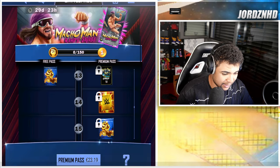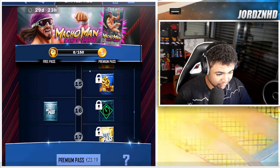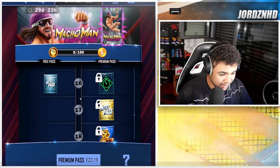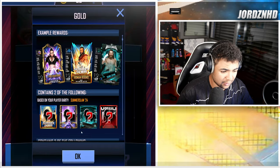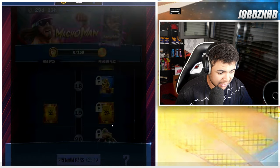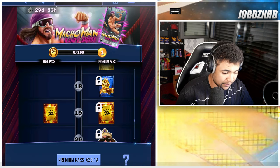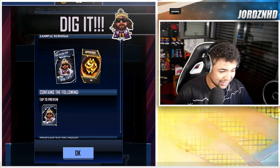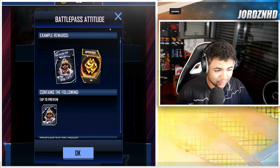Level fourteen, an RDP pick. Level fifteen, 650 super coins. Level sixteen — free track, a silver pack; paid track, you get a perk. Level seventeen, gold pack. Level eighteen, 800 super coins. Level nineteen — free track, RDP pick; paid track, two RDP picks. Level twenty, this awesome-looking 'Can you dig it?' Macho Man Randy Savage attitude card with 200 super coins.